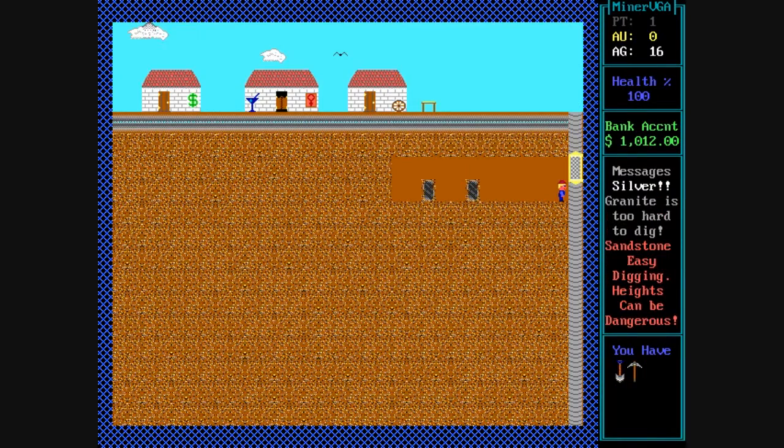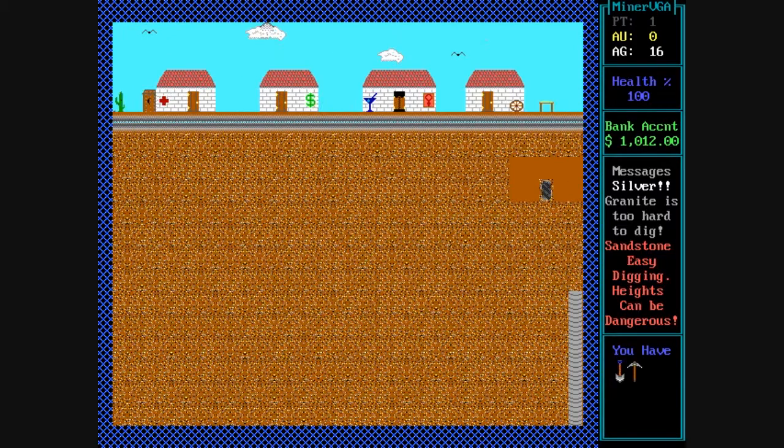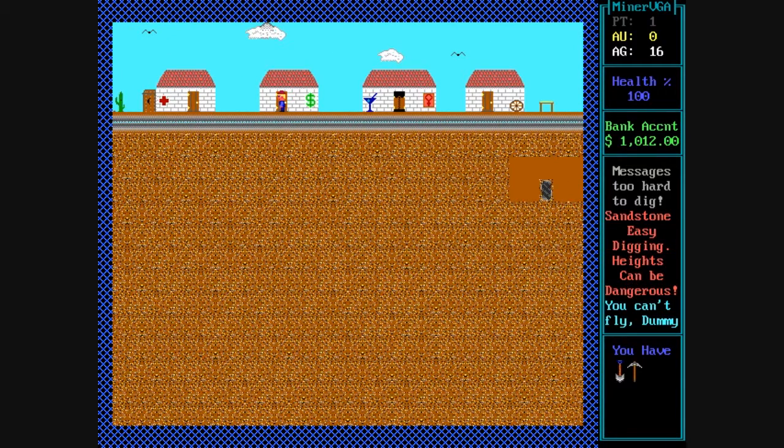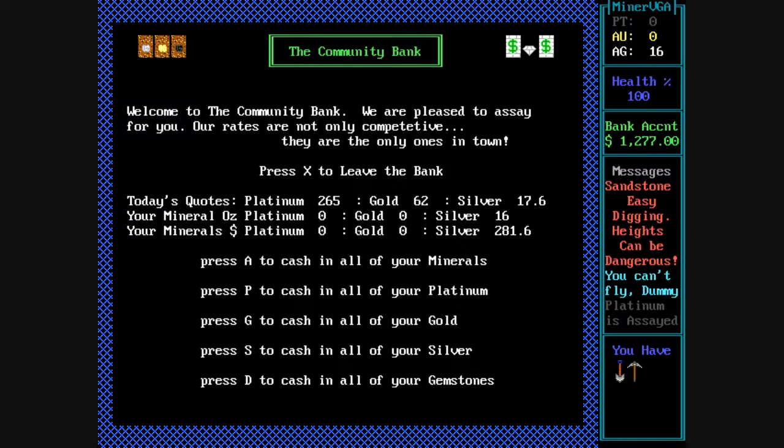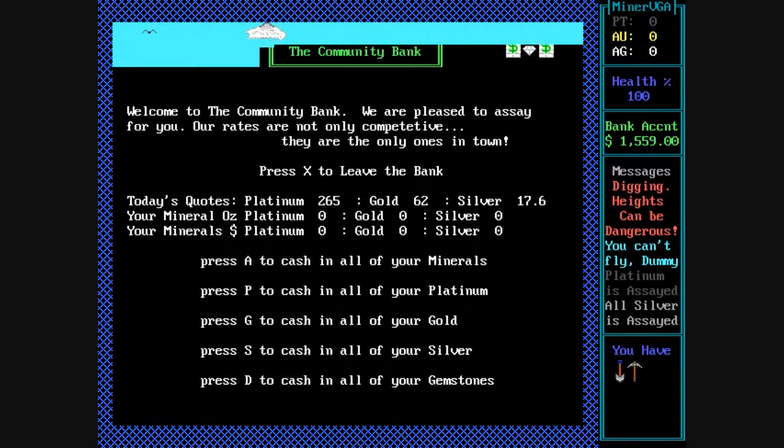Basically you gather gold, silver, and platinum, and then you head up to the surface over to the bank, and once you're in the bank you sell the minerals based on the market price. It's really cool how it has the market price fluctuate like it was in real life. You can sell your gold, silver, and platinum individually, or you can sell everything at once.